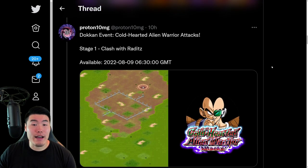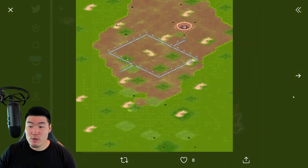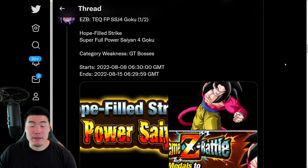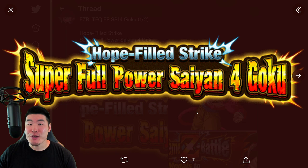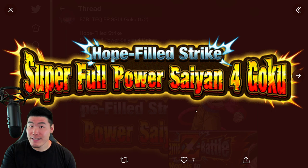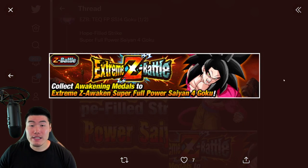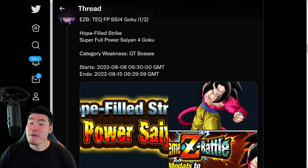And then from there we have the Dokkan event for the Fizz Raditz, along with his Dokkan Awakening medal of course. And from there we have the Global First — I'm not going to say Global Exclusive because JP is eventually going to be getting it — but Global First Full Power Super Saiyan 4 Goku, or Super Full Power Saiyan 4 Goku. The Extreme Z Battle Event and Extreme Z Awakening is now available in the game. We will be streaming this in a few hours once I get some free time.